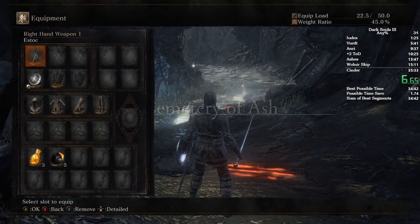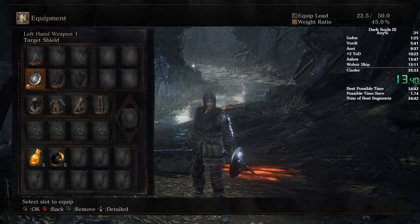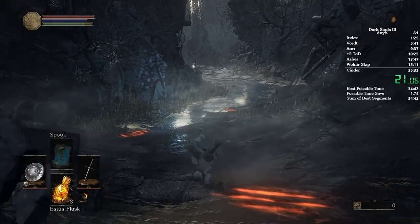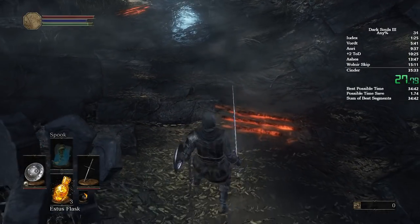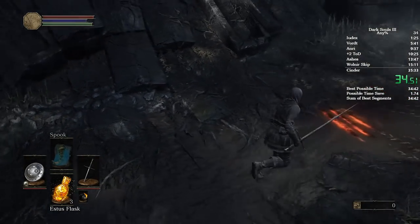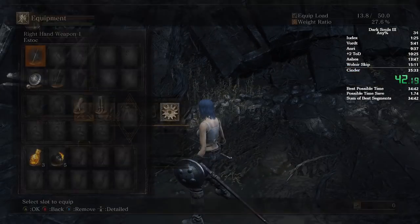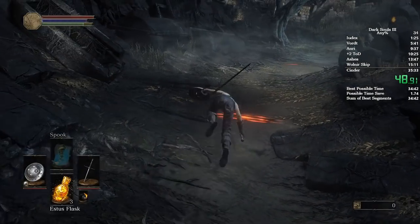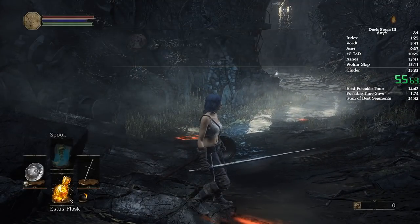Now I'm going to explain something about weight ratios. Make sure you look at your weight ratio in the top right corner. If you go below 30% by taking off the helmet and the chest, you'll get a further roll. Let me show you what the roll is normally versus below 30%. The reason why we do this is because you save about 0.5 seconds every time you get a roll underneath 30% because you get further distance. Being above 70%, you get a fat roll and your stamina doesn't regen as fast.